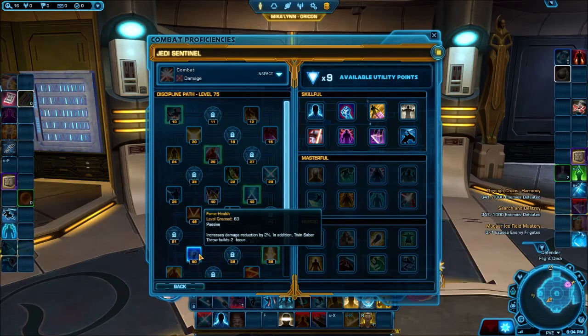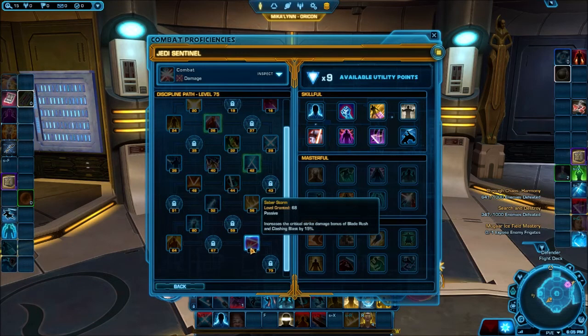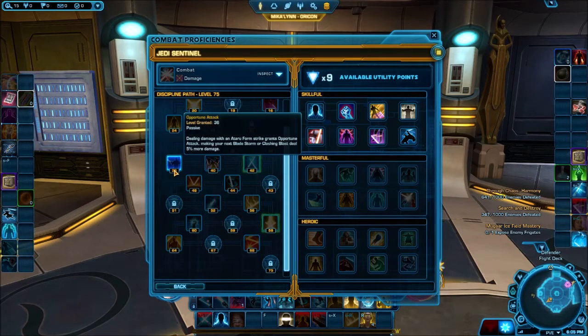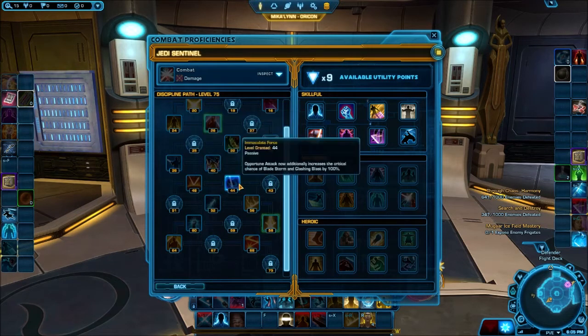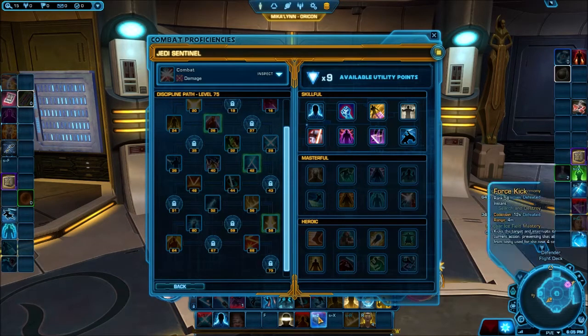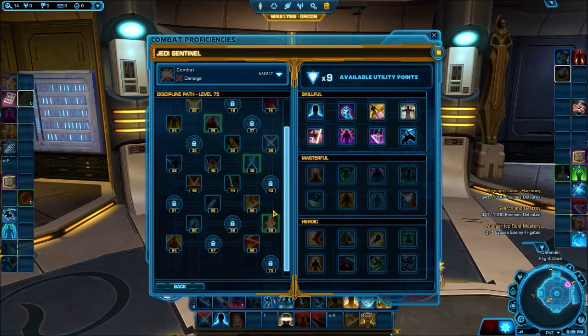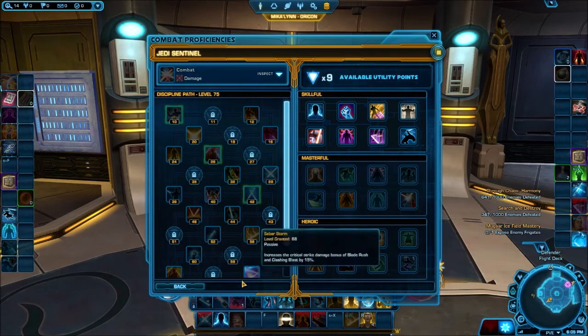Force Health increases damage reduction by 2% and Saber Throw builds focus. Efficient Strikes: while Zen is active, Blade Rush and Cyclone Slash consume 1 less focus. The final passive increases the Gradle Strike damage bonus of Blade Rush and Clashing Blast by 15%. Remember how we have Precision, which gives us 100% armor penetration and also 100% crit chance during Zen? Clashing Blast is going to be your really big hitter that you want to weave into your precision window.